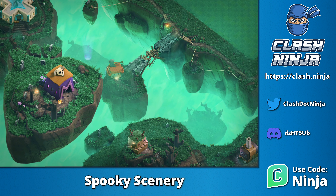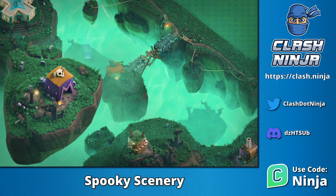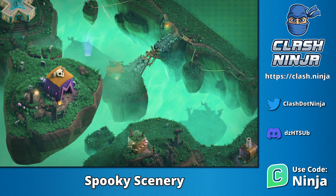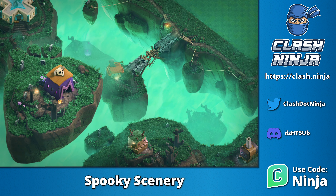Finally, to the southwest there's another bridge made out of stone that leads to a building that looks like it might be a valkyrie with an axe on the roof. At the bottom is a building that looks like a golem head and there are a number of gravestones scattered about.